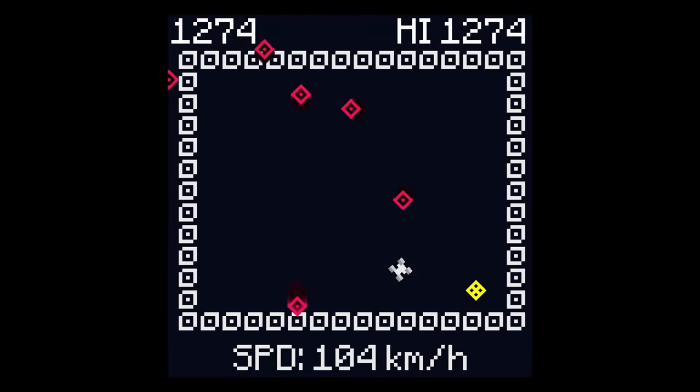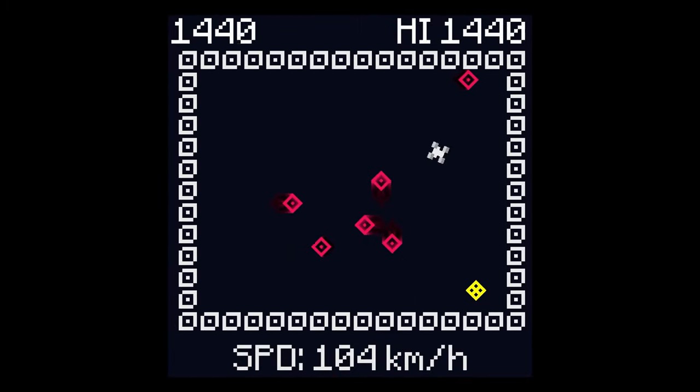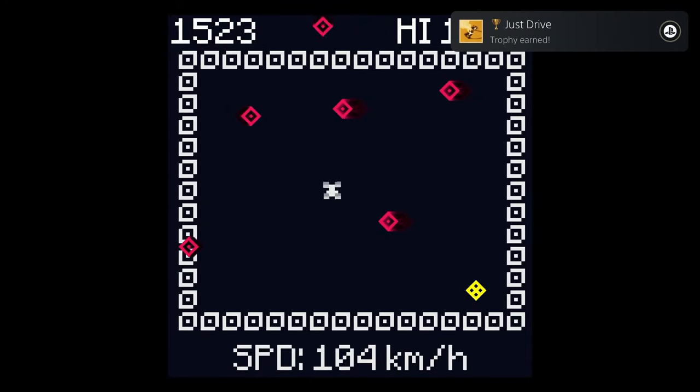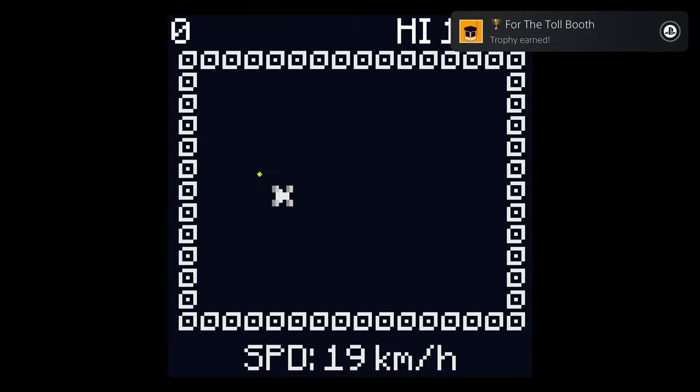Next, try going for the 1500 score trophy. When you run over one of the coin things, your speed will increase and you'll get a bunch of points, so just try to stay alive for as long as possible and get your score over 1500. You'll unlock the three score trophies, going over 100, and probably the first of the coin trophies.